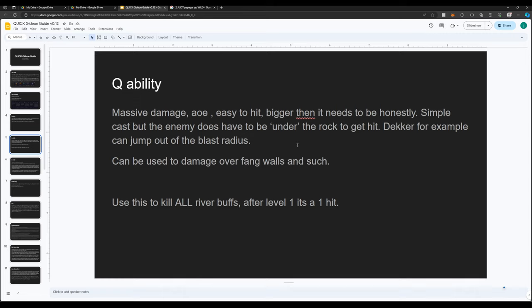When you try out Gideon in practice, decide on instacast or smartcast because this ability can be abused — the hitbox feels much bigger than the circle it gives you. I would use this to kill all river buffs. It's a monster ability.